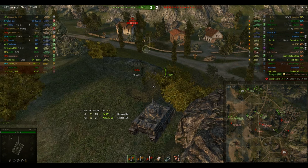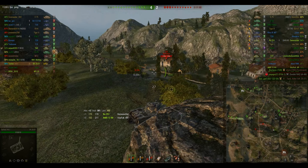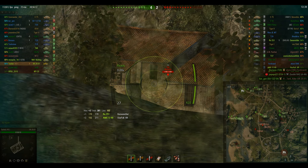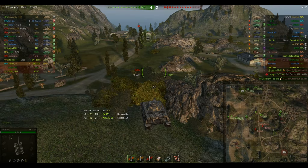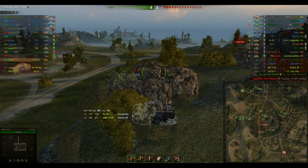T-28's behind the building, so I'm not going to have a shot. I don't want to pull out too far because of the TDs — what's left would be the RHM. Don't know where he's at yet, but if he's hiding up there and I pull out too far, he'll kill me in one shot.